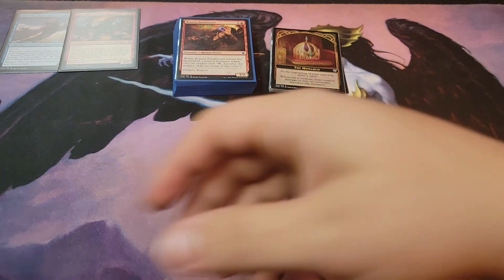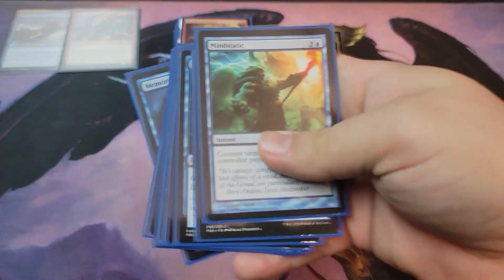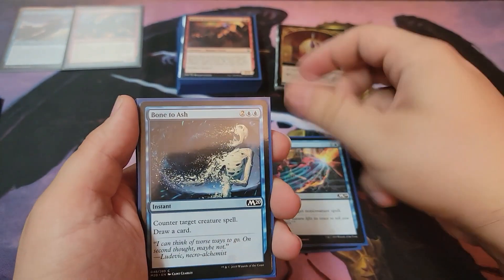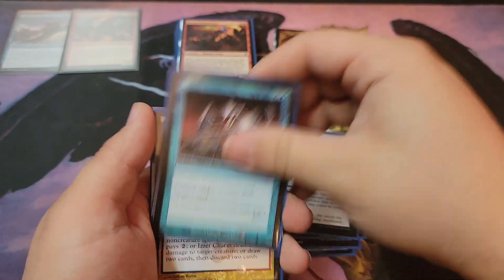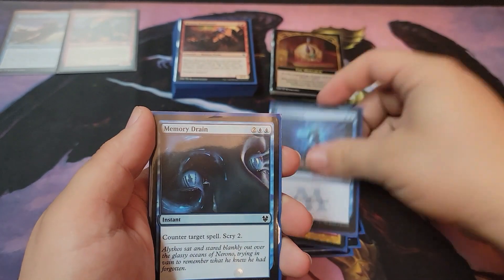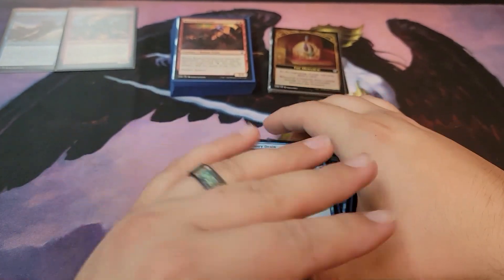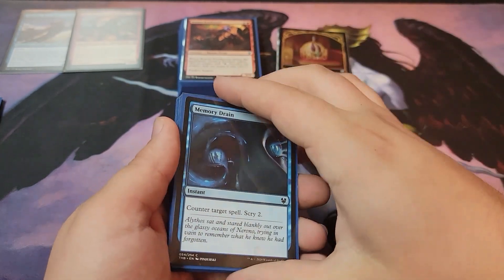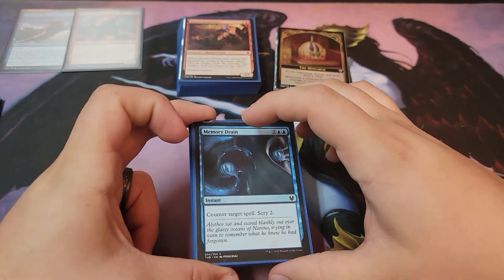You can't have a blue deck without some board control. There are counters here: Mind Static, Negate, Bone to Ash, Horn Swaggle, Exclude, Izzet Charm, Counterspell, Memory Drain — just basic flat counters, either counter spells or counter creatures.